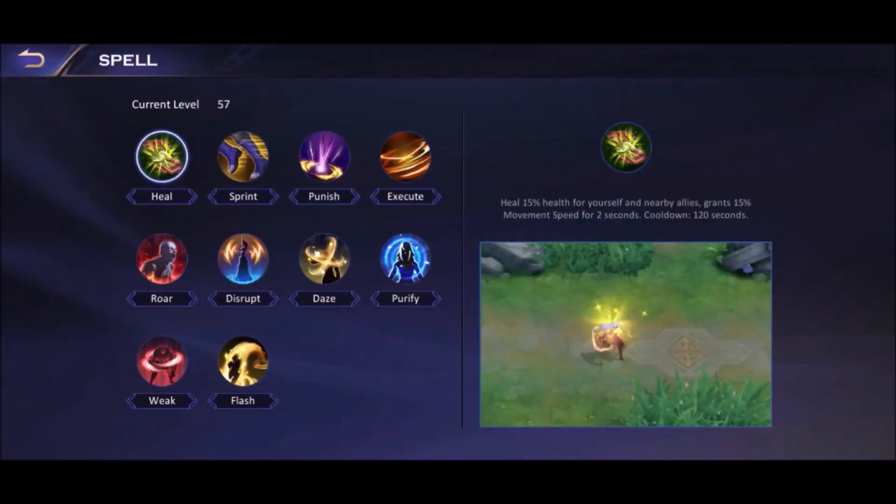For spells on Scorpius, you can use Flash so he can go through thicker walls. Roar is also very good and will boost your damage a lot — try to use it after activating your ultimate. Disrupt is also a good option which allows you to play aggressively with your ultimate, and it's really good in teamfights during tower dives. Purify is another good option for immunity to crowd control, especially when opponents have a lot of CC, since you don't want to get CC'd while using your ultimate.